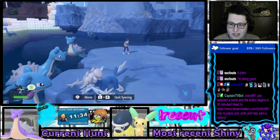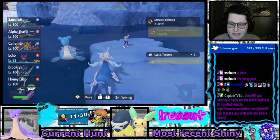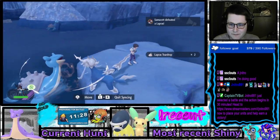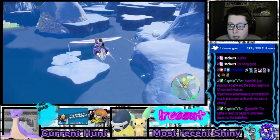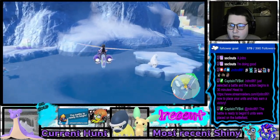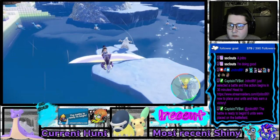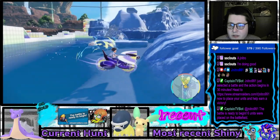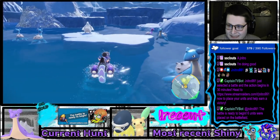I have a shiny Hisuian Samurott. It was so cool when I found it — it was even an alpha. And when I say strategy, I mean the fact that I'm gliding like this, and it's making it easier for me to spawn and despawn Lapras. Like that one over there — yes, ha ha.